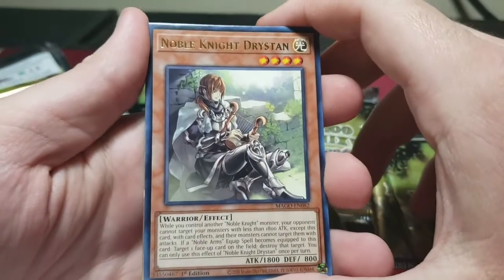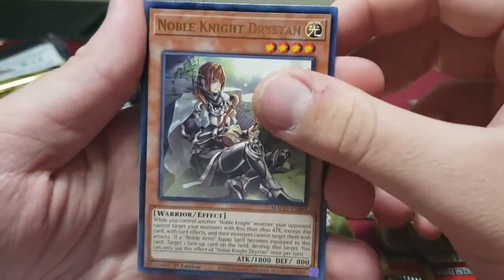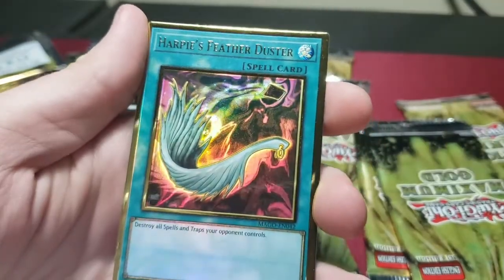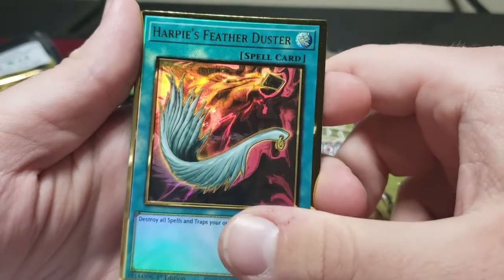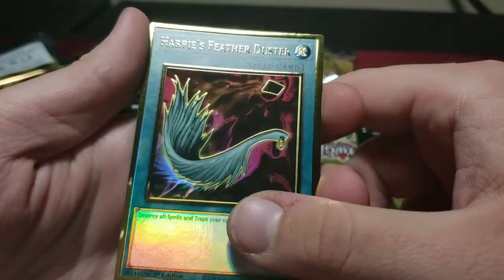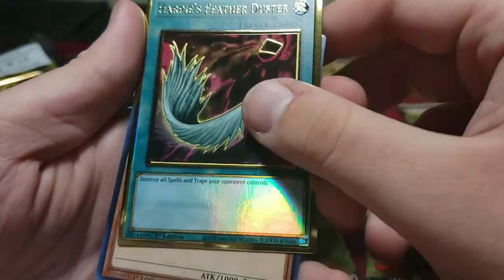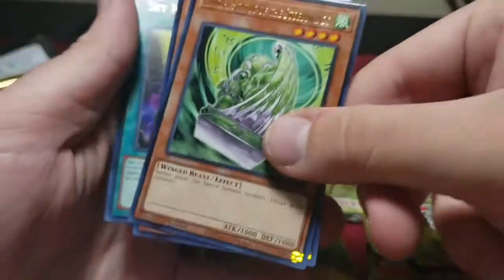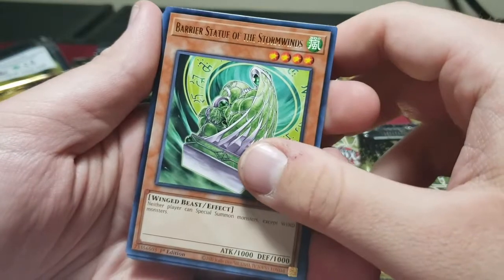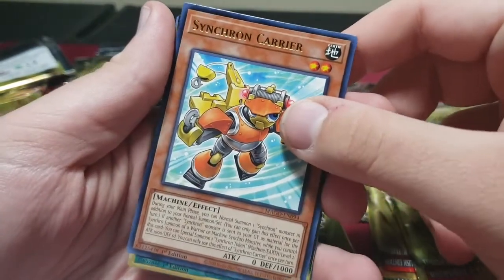One of the Noble Knights — Drystan. No one liked this card, but I think this is its first reprinting, pretty decent coming in a cheaper form. Another Feather Duster — wow, pretty good. I know it's limited but I don't mind pulling more of these. Wind Statue — you don't need to play more than one but it's still pretty good. Synchron Carrier from the structure deck. Reinforcements of the Army — got Marauding Captain right there.